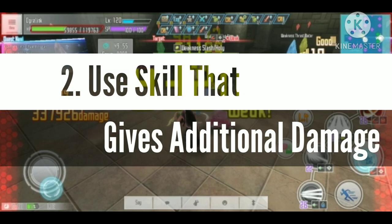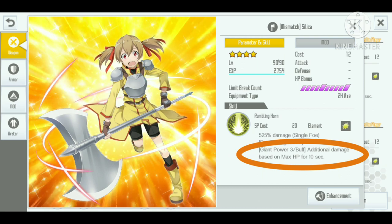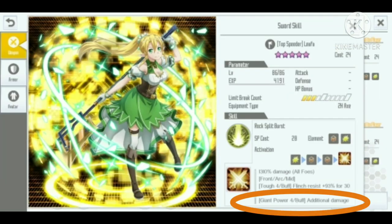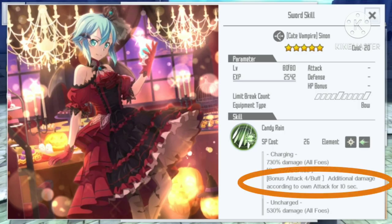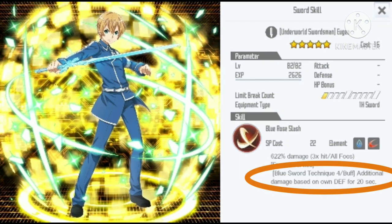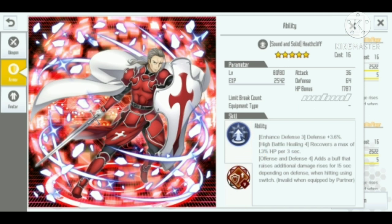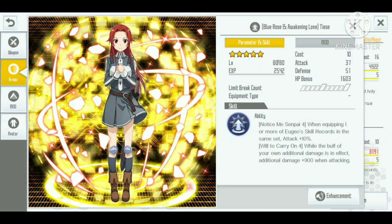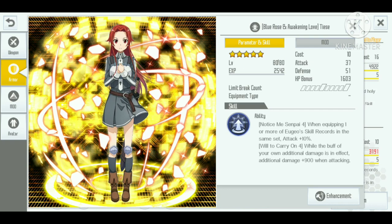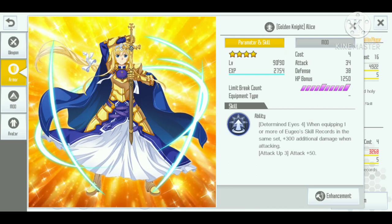Point number two: use skills that give additional damage. A prime example is Mismatch Silica, which gives additional damage based on HP. Also Top Speeder, which does the same thing with a different number so they can stack, and the Argo skill. There are also skills like Xenon that give additional damage based on attack, or Eugeo that gives additional damage based on defense. A passive like Hit Cliff also gives additional damage based on defense. The Tse skill gives 900 additional damage, and since additional damage gets multiplied by damage percentage, skills like Eugeo with 300 additional damage scale quite well.